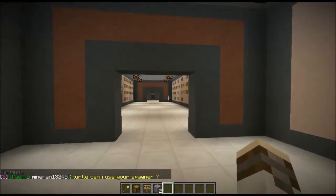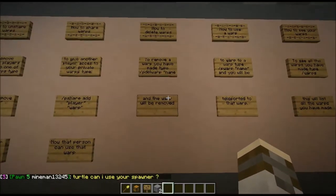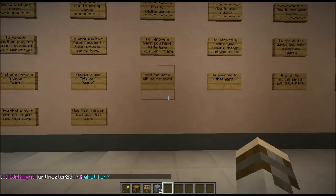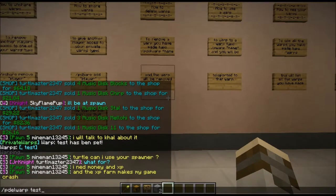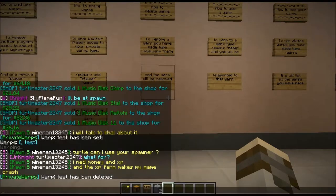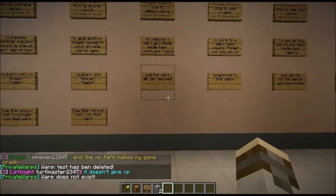Now we don't want a warp in the middle of something like this. I want to remove that warp because I don't want it there and I only have a restricted number of warps — I believe it's 20. To remove a warp you say slash p delwarp and then the warp name, in this case 'test'. And it's gone. Slash p warp test — it's not there, I can't warp there anymore.